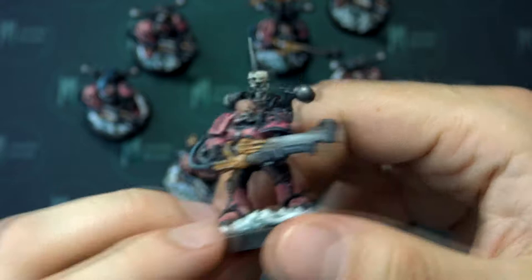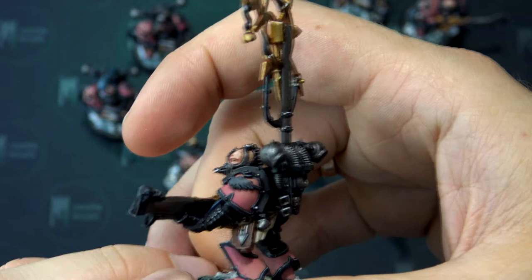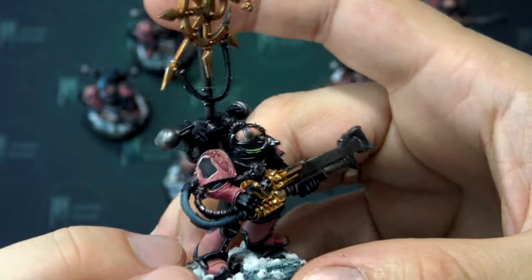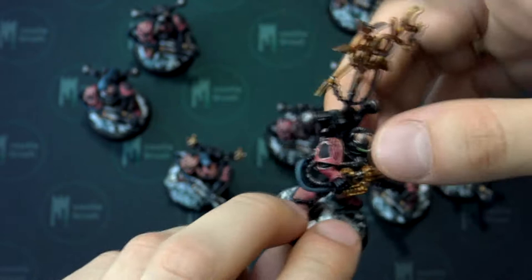Let's go to the Blastmaster with the Icon of Excess. Do you see this strange head from the Noise Marine upgrade pack? Those are not the strangest — I'm going to show you my favourite in a minute. The Icon was pinned into the backpack, which is the most obvious choice. I'm sure your players use the same solution when fielding icons on your Chaos Space Marines.